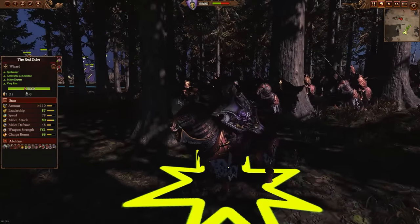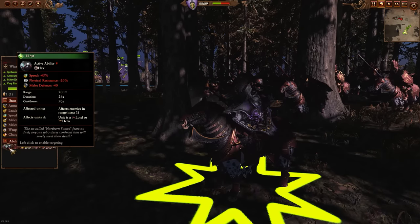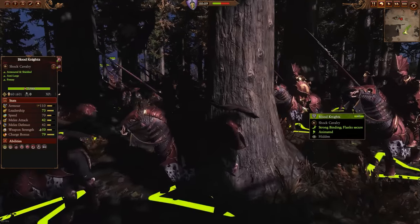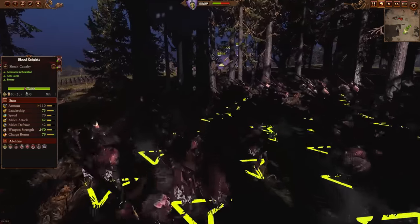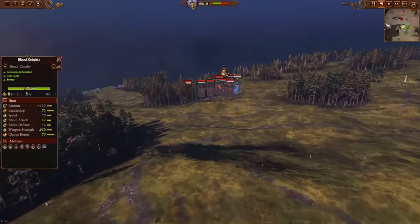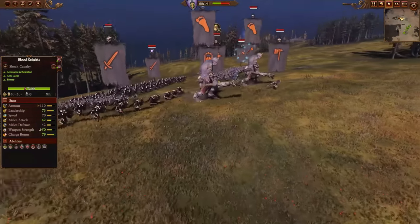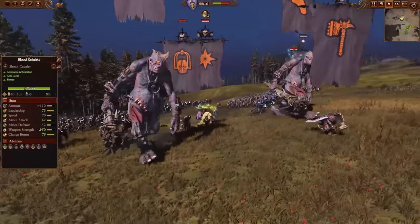The Red Duke will be leading a regiment of Blood Knights into battle, with El-Saif being a fantastic dueling debuff for use against Harry or Festus — they're going to have a lot on their plate. I'm playing against Hadris here, a scary opponent indeed. I told him before the battle: just bring the filthiest, most degenerate counter-undead army you can think of. This is what he concocted.